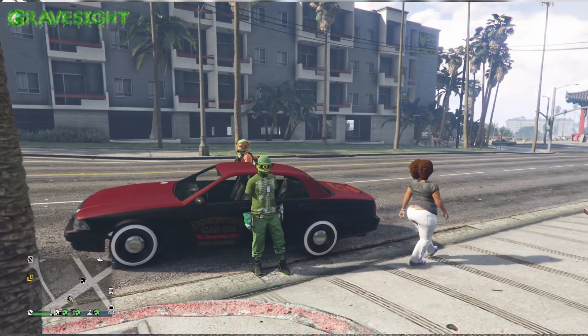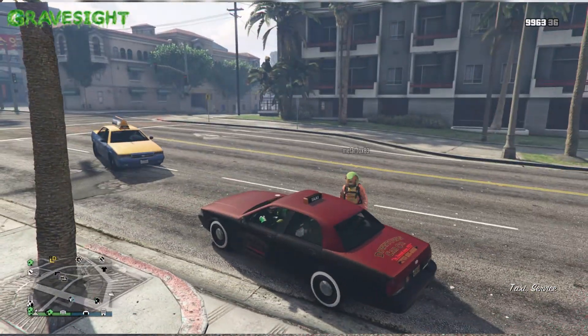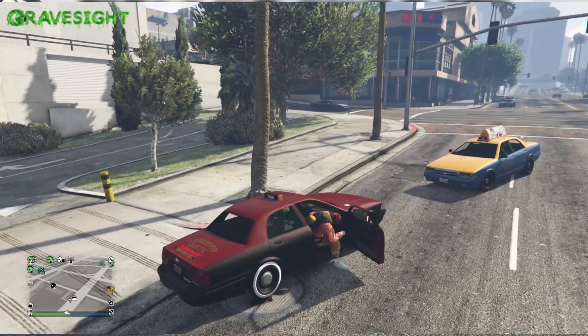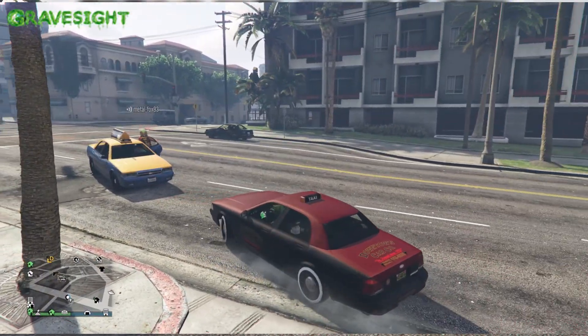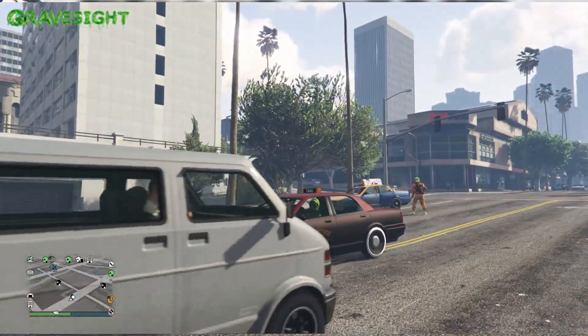This is a Pegasus vehicle, and if you call up a regular taxi here it is right here. If anybody's wondering where the taxi from all the pictures you've seen is — I don't know, maybe it's something coming into the game at some point. Anyway, you can see the really big difference here, so let's talk about what's actually different.